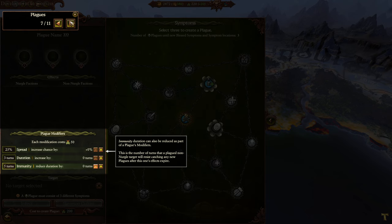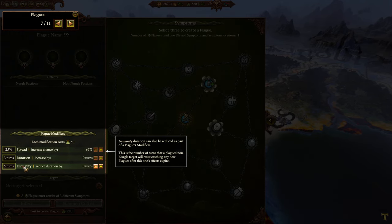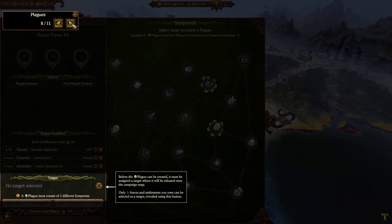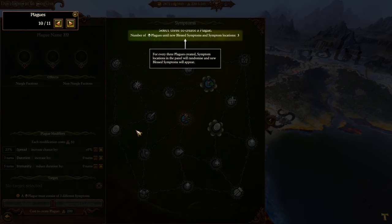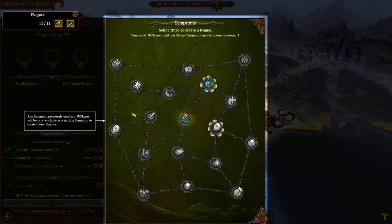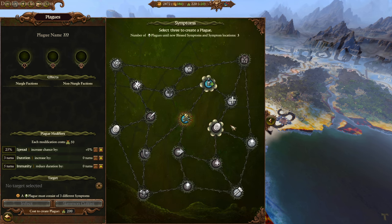When a symptom is selected for a new plague, its positive or negative effects will be displayed. Once three symptoms have been selected, the plague modifiers will become available to improve the new plague. Immunity duration can also be reduced as part of the plague modifier. Oh my god, they added immunity to plagues for other factions! Hell yeah - so you can't just get insta-plagued again. There's a base of five turns immunity when you get a plague now - oh, that's so good!